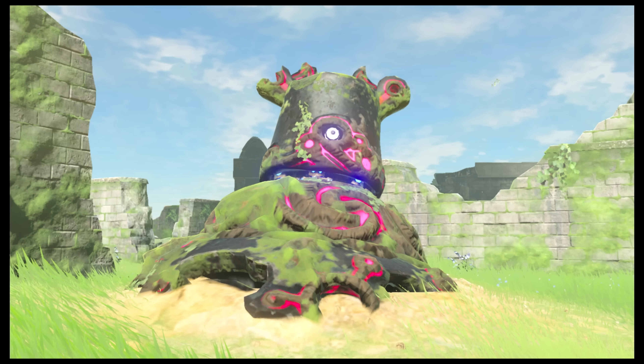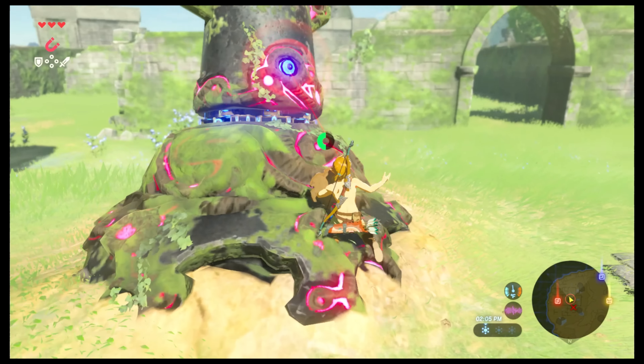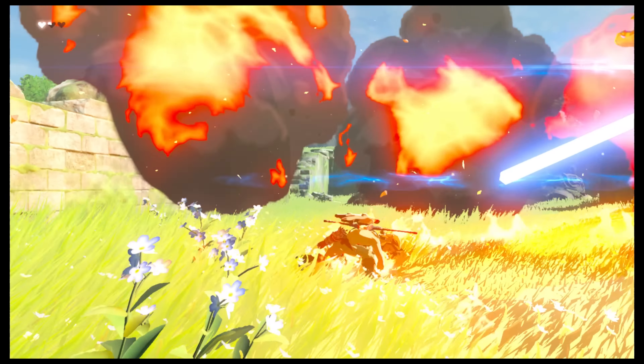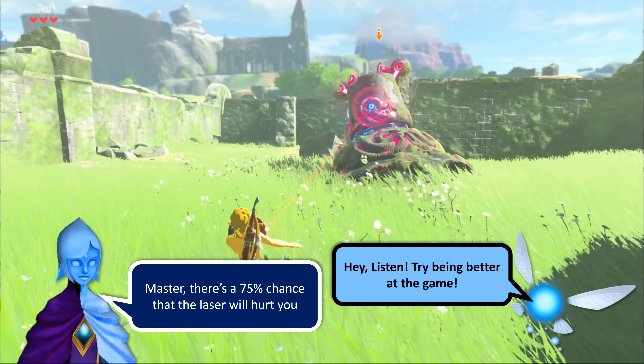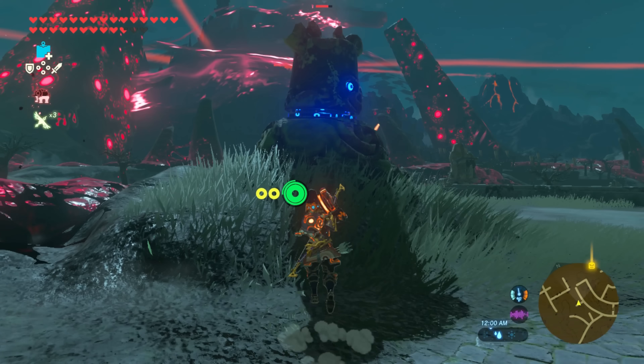When you encounter these guardians early on, you can maybe take out one or two, but big death lasers pointing at you while you're armed with a tree branch? Yeah, maybe I don't need a Fi or Navi dialogue box to pop up — maybe I'm not ready for this fight right now.